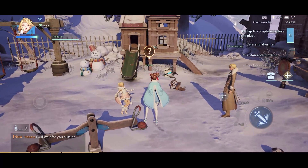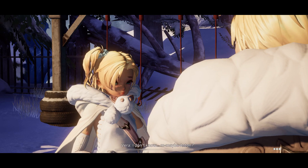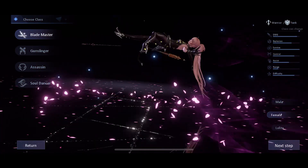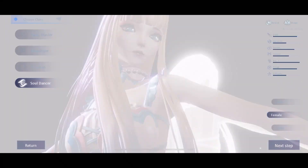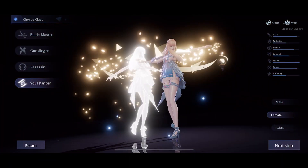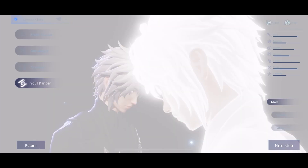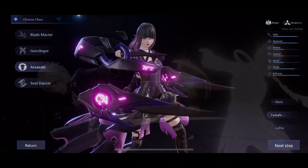But that isn't all that the game has to offer. While the game looks absolutely stunning, it also plays incredibly well. There are four classes that you can choose from when starting the game: the Blademaster, the Gunslinger, the Assassin, and the Soul Dancer. Each class has their own unique style, their own weapon type, and subsequently their own playstyle. Interestingly, the game isn't plagued by the common gender-locked class issue prevalent in so many mobile games in this day and age.